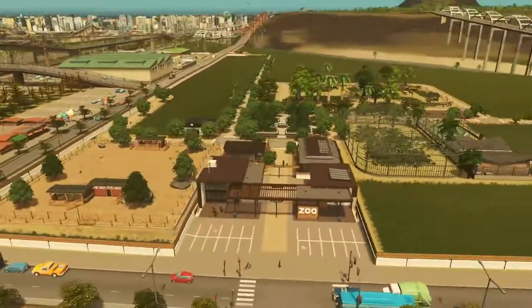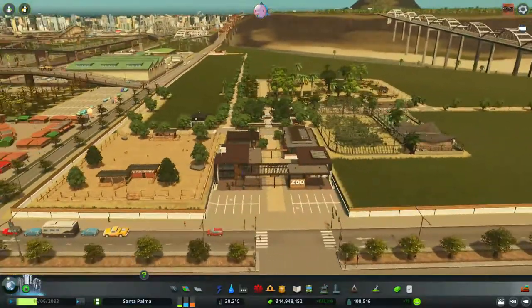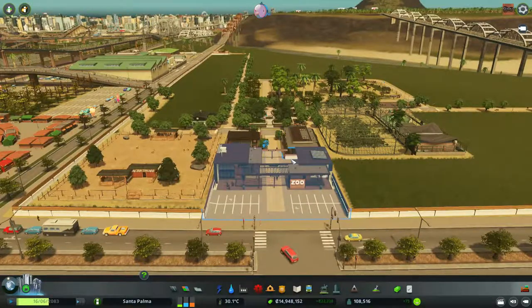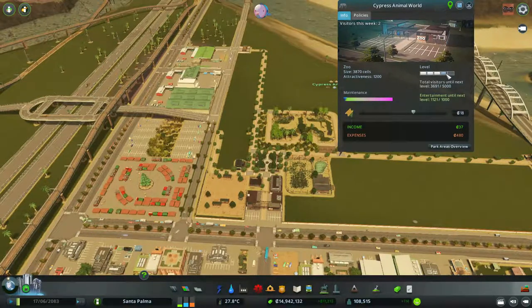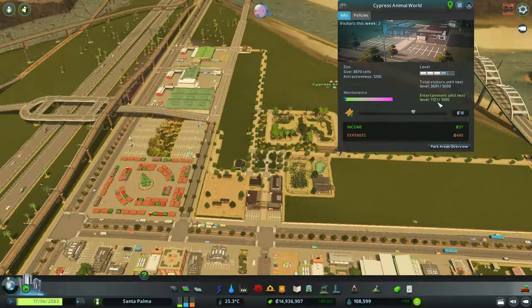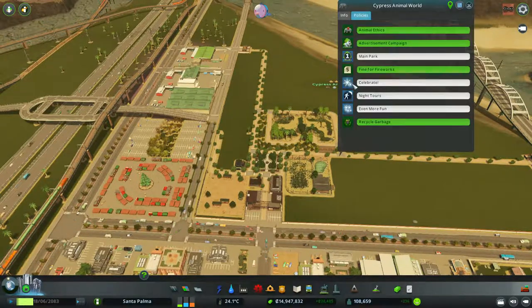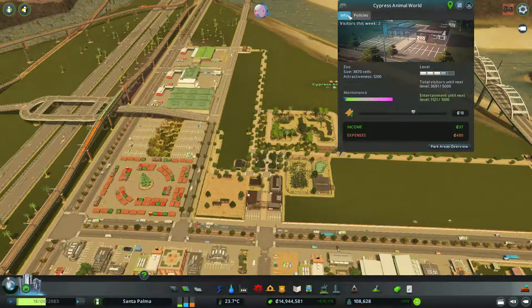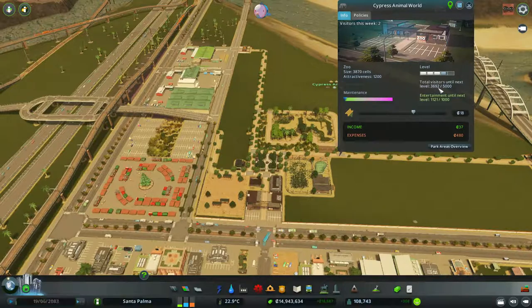That's what I want to do this episode — make this a five-star zoo. From the first time we plopped these buildings until now, the zoo has actually been developing, and it's now at three stars. We still need a lot more visitors to reach four stars. The entertainment level is still good, but oh look at the expenses — and visitors this week: two visitors. We need more.